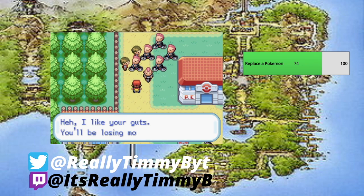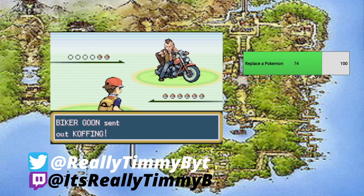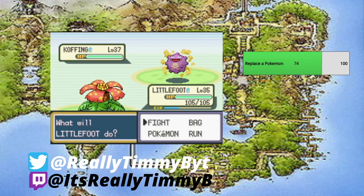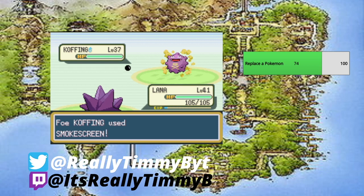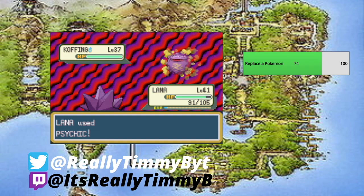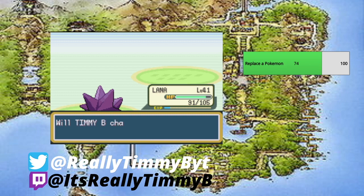This biker noticed us and we're going into battle. Lana will do most of the grinding here, since she has moves super effective against these biker goons. But Lana keeps missing Psychic — come on, Lana, you are way better than this! There we go — only took a couple of tries but we did it. Next up is a Grimer, so we're going to switch to Spike since Lana's accuracy is lowered and I don't want to drag this battle out.